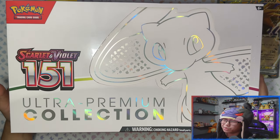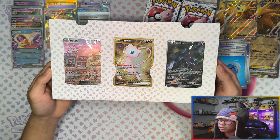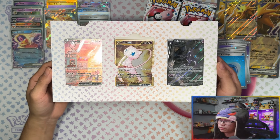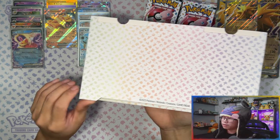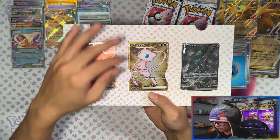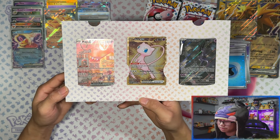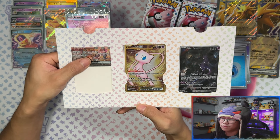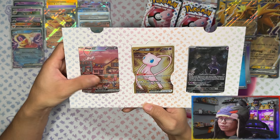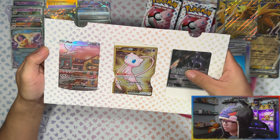Ultra Premium Collection time. Here are the promo cards — I've already done a detailed opening so I'll leave these sealed. You can display them by peeling the back and it becomes a flat stand. The metal Mewtwo slides around a bit. I've noticed that all you have to do to get the promos out is slide them up — I've seen people tear the whole thing open just to get the promos when you can just slide them.